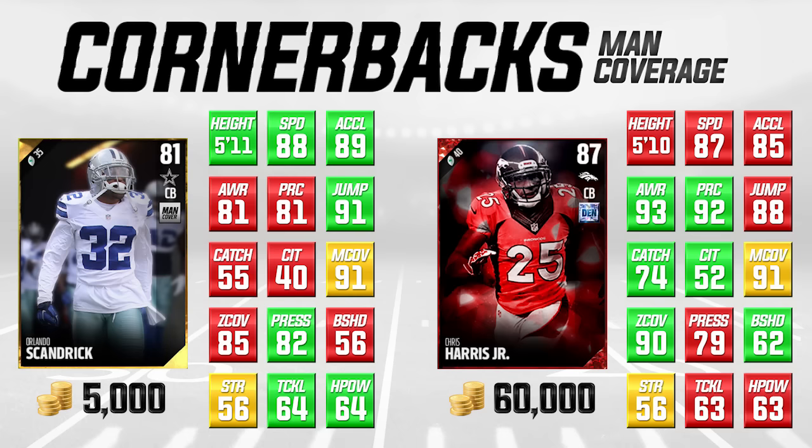Orlando Scandrick has some pretty good run-stuffing attributes as well. His tackling and hit power are both a little bit higher than Chris Harris'. They're the same in strength. This card is actually pretty damn good overall. Areas where it's not very good: catching and catching in traffic — 55 for catching and only a 40 for catching in traffic. Those are pretty terrible attributes. Not every cornerback is going to get an interception every time, and we don't really know at this point how much catching actually matters for getting interceptions. But it is worth noting that he's not very good in those two things.